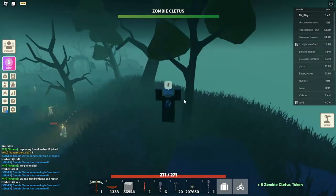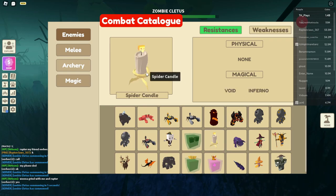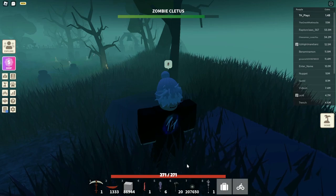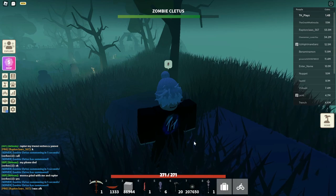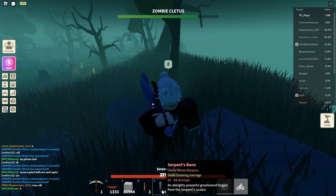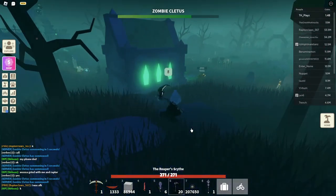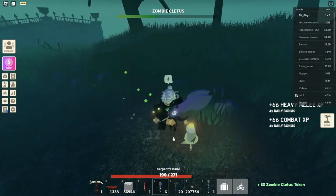So what weapons should you use? You should use a slashing weapon since its weaknesses on the mob, when you go to the combat catalog, are slashing, inferno, and hydro. If you don't have any of these weapons, I suggest you use a spell book which should still work, but it might not be as efficient and might be more laggy. The top three weapons I am suggesting are the Serpent's Bane, the Ruby Sword, and the Reaper's Scythe, which is recently from this update.